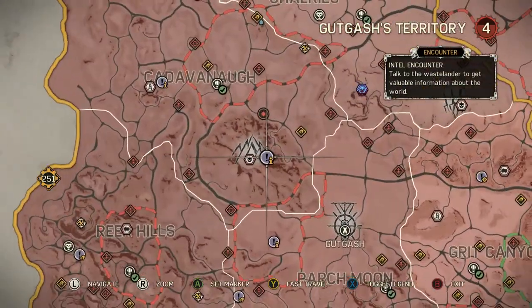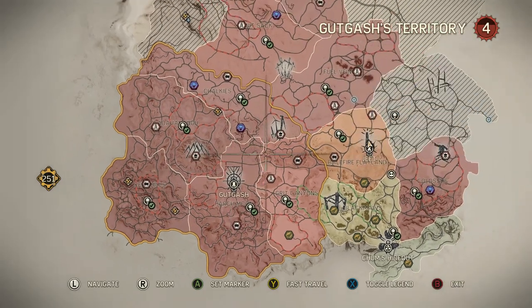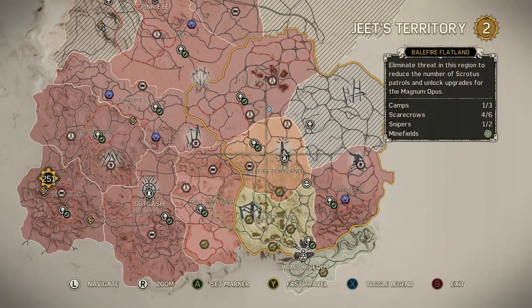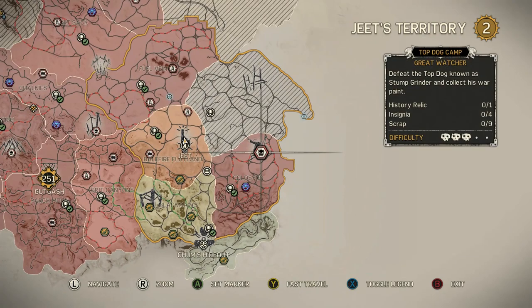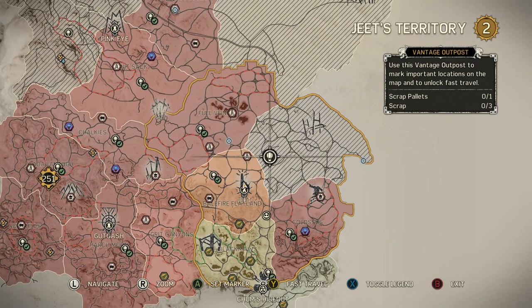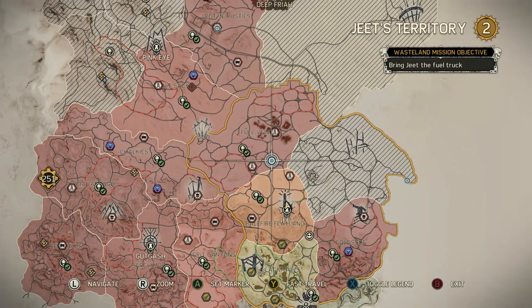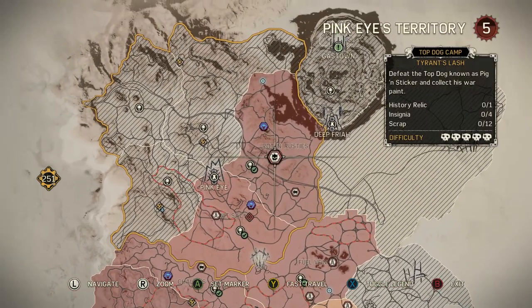What the fuck is that? I need to zoom out and look at all these things. So many side missions I'm not doing.